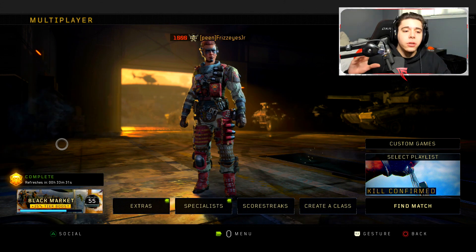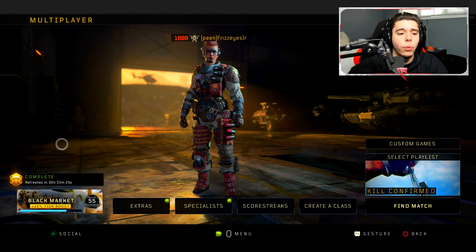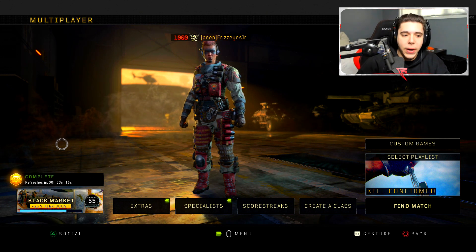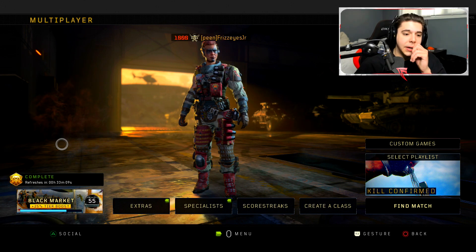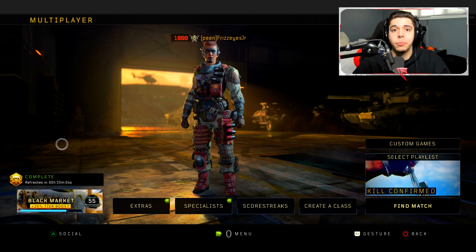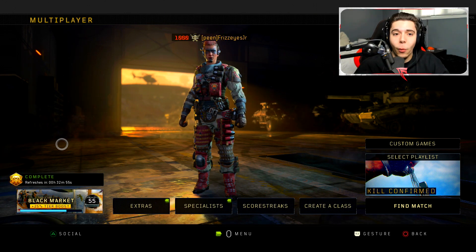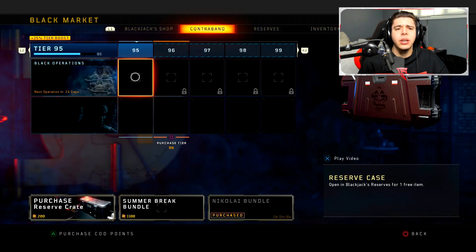Starting off, in the bottom left corner we have the free tier skip. When you win a game of Blackout, multiplayer, or complete 15 rounds of Zombies, you automatically get the next tier — you don't need to grind for it. So if you're at tier 25 you jump straight to 26. If you've already passed that point, you get a free reserve case, though it usually contains one item and it's almost always a duplicate.